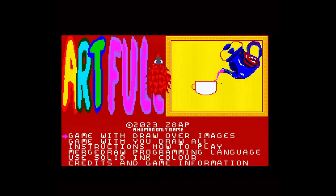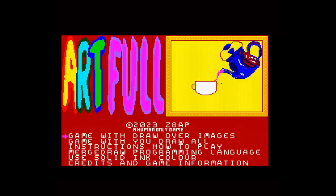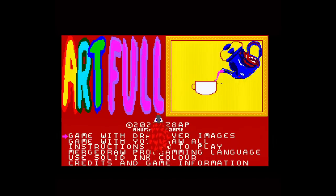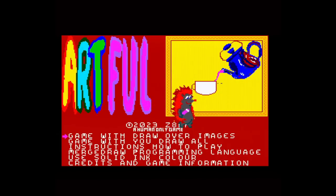Artful's manual is, by disc size, larger than — well, it's larger than Artful is. It has sections called things like 'Explanation of the Graphical User Interface in the game.' It at one stage uses the phrase 'for more technical details, see the Z80 Assembler source code.' Its controls are complex enough that it benefits from having two control pads plugged in — for one player.